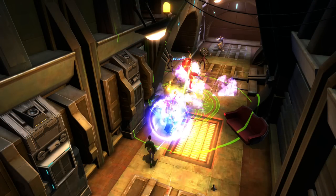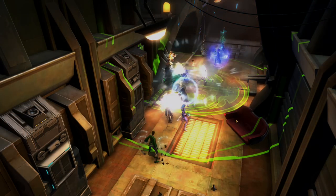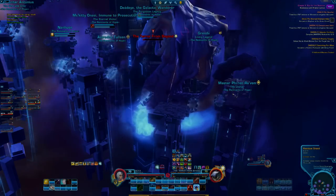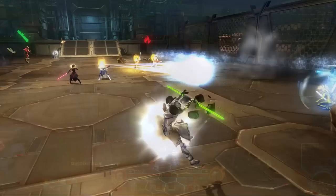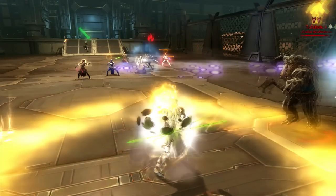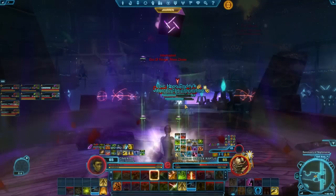Operations are another type of group content, but unlike flashpoints, they're designed for groups of 8 or 16 players at levels 70 and over, so you'll need to find some additional players to pair up with. You won't want to join any random groups for operations until you've really got a good handle on playing your character and gearing, as they can be a lot more difficult than solo and veteran flashpoints, and your team will rely on you for playing well a lot more.